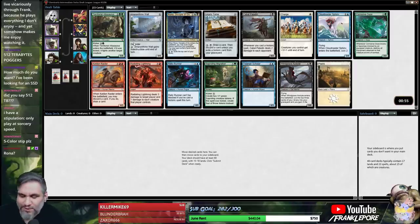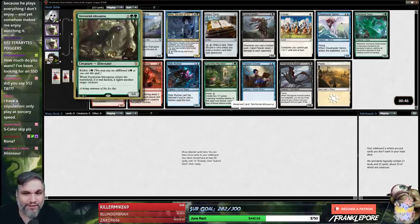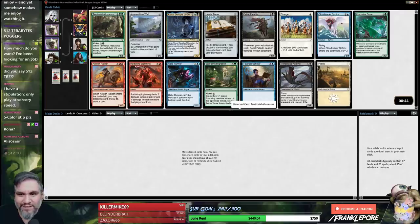I was in the middle of a story before I started the recording. I'm going to take this guy because it's very obviously the pick — he's great. I would definitely pick the single-colored 5/5 fighter over the double-colored Rona. I think it's also better than Saproling Migration and better than Cloudreader Sphinx.